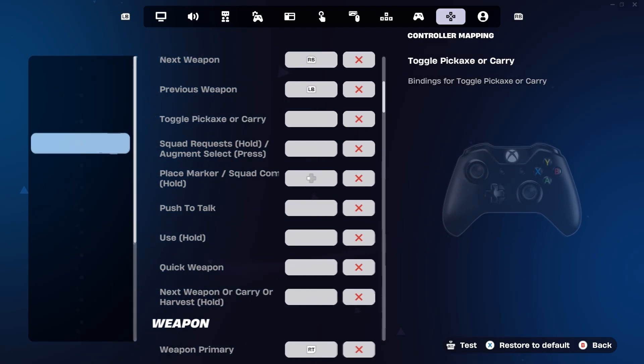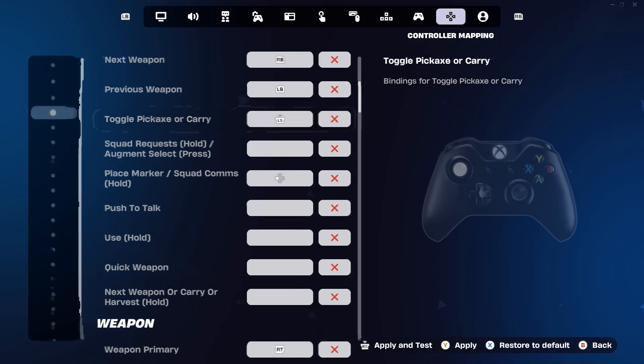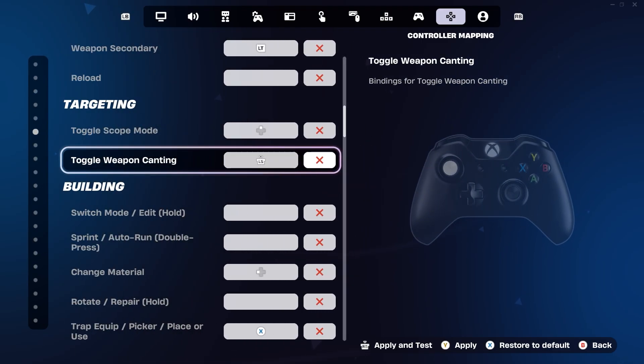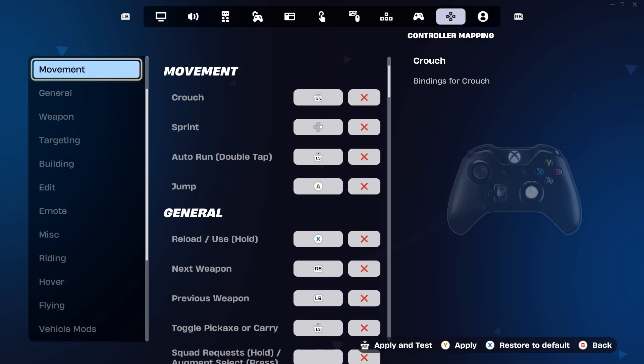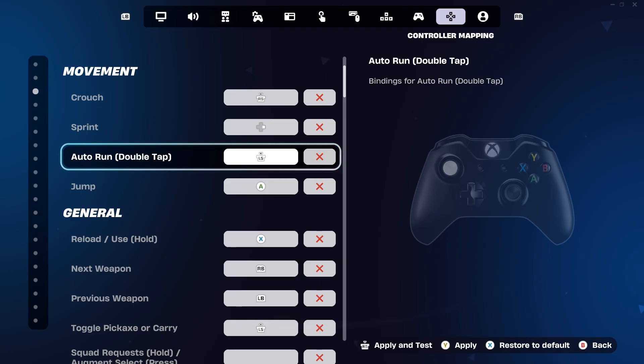After you unbind it, you want to click left stick — whatever bind you want to do. I have it on auto-run and toggle weapon-cading, so I need to go find those two binds. I found the first one — targeting. I don't even know why I have weapon-cading; there's not even a weapon that does that in-game right now. Remove that as your bind. The other bind was auto-run, found in movement. Instead of having auto-run as double-tap, remove that. Then test it out.